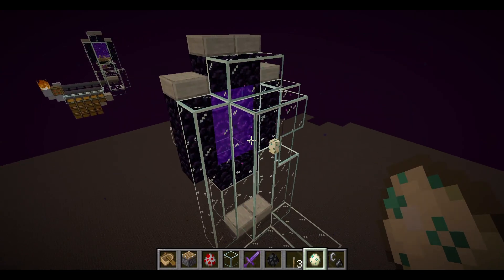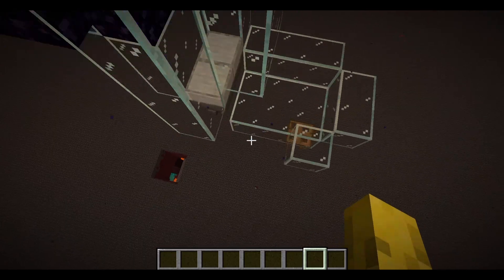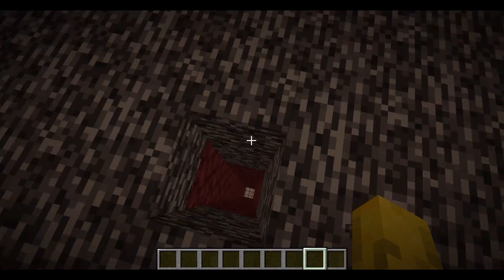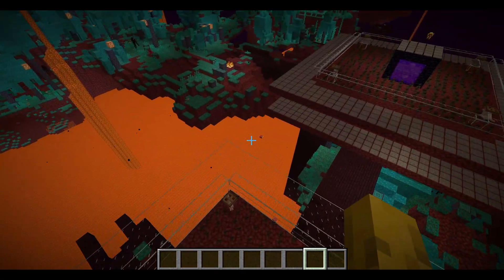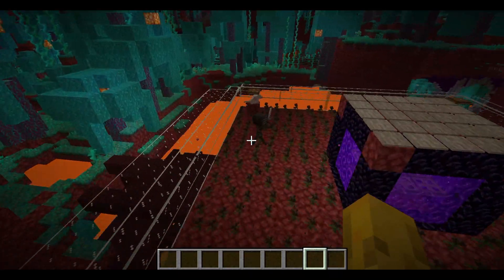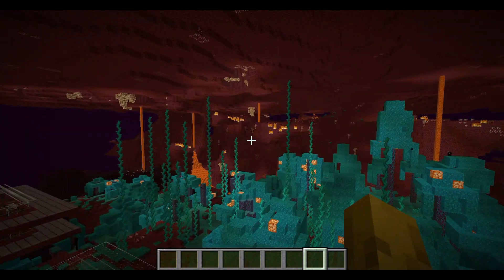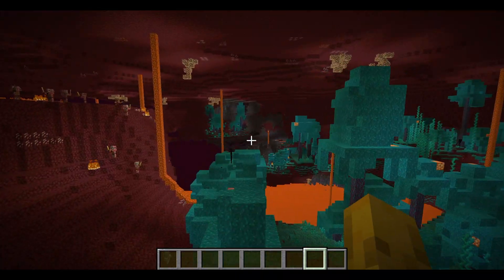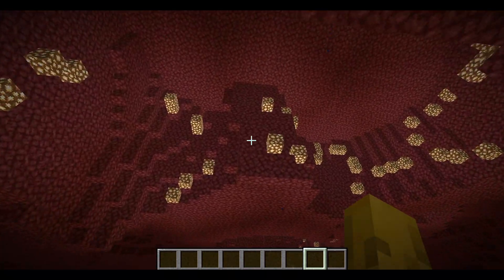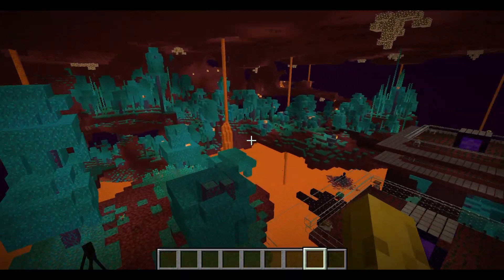And that's your Wither Skeleton skull farm done - it's that simple! Some additional things you could do: add extra layers, which is advised if you want the best rates. You can also do some spawn proofing - for example, if there's a nether waste biome cave nearby, put some glowstone in it. You could also properly spawn proof more of the fortress if you want to.